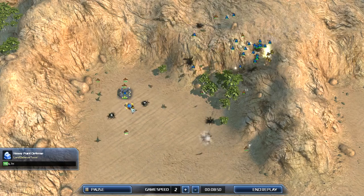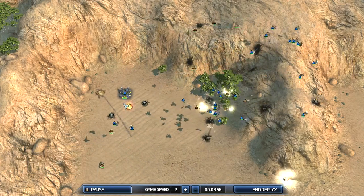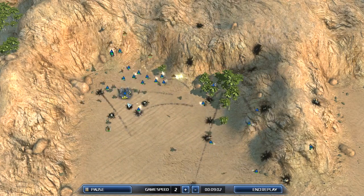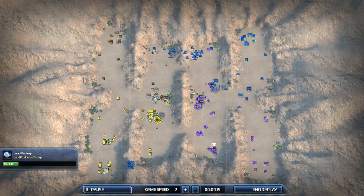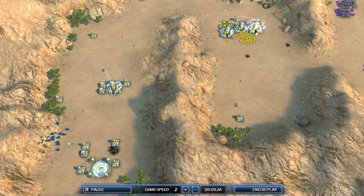Remnant and Dark are still building up their land forces. An attack missile launcher targets a point defense — meaning it's dead. But I do kill all of Lobster's airplanes, so air advantage to me once again. Lobster has nothing but a single bomber and he's already switching to land.